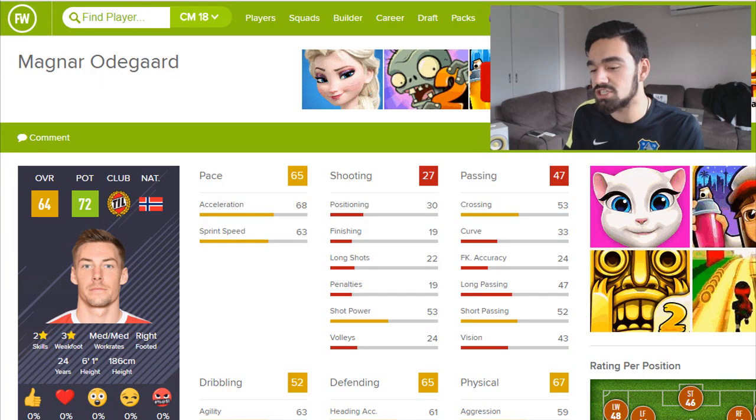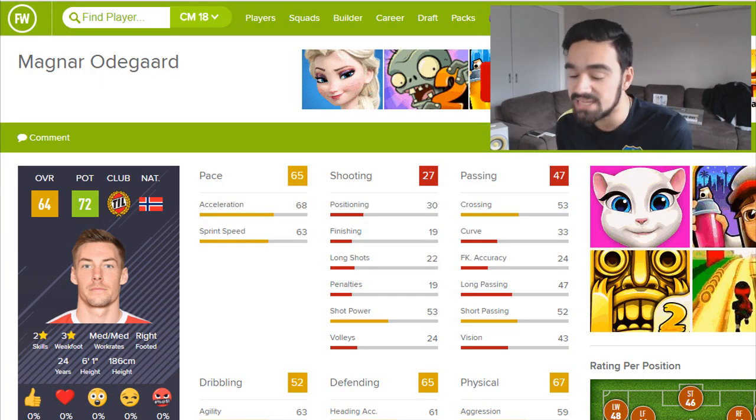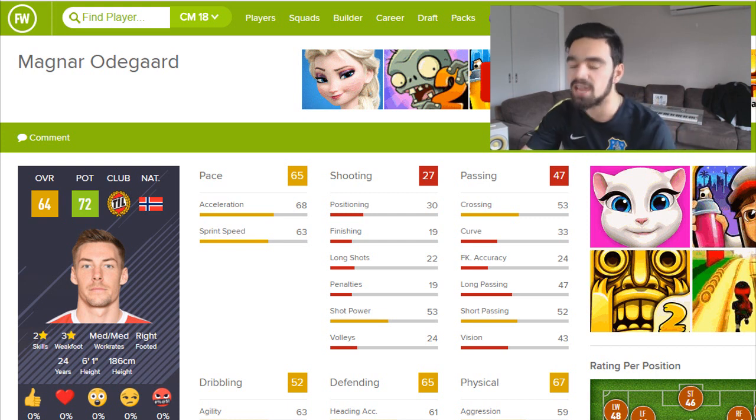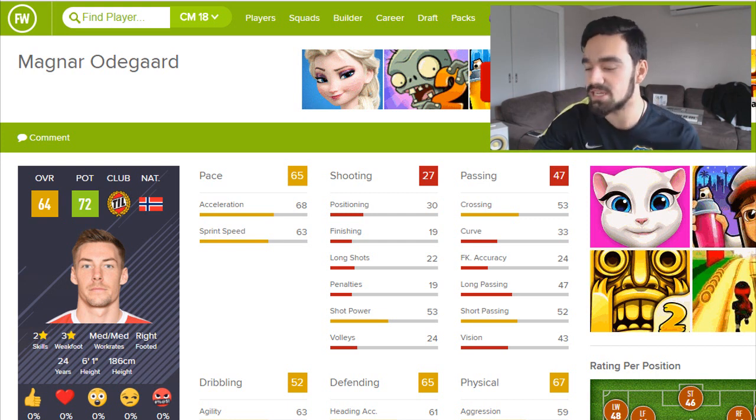If you want to see a video where I talk about players you can sign in your second season, comment that down below. But let's get into it — there are a lot of players. I'm going to start off with Odegaard, a Norwegian centre back. He's 64 overall, can grow to 72 overall. You can get him really cheap, under 10,000 wage. He's really solid and if you're simulating, he's a really good player for a low-league club.